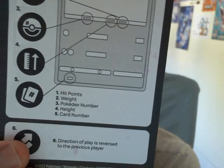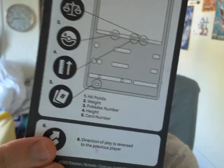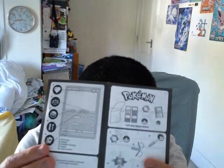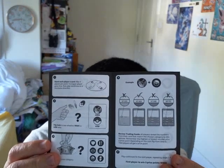I'm just looking very carefully at what Pokemon I've got so far, and I think that's quite a lot of Pokemon cards, but I don't think I've got a lot of those cards which contain the evolved form of Mareep or the evolved form of any other Pokemon. But nevertheless, it is still quite nice. And let's take a look at this pamphlet here as a bit of a reminder again, because obviously it is very important to know. You get hit points, weight, Pokedex number, height, card number, and also the direction of play is reversed to the previous player.